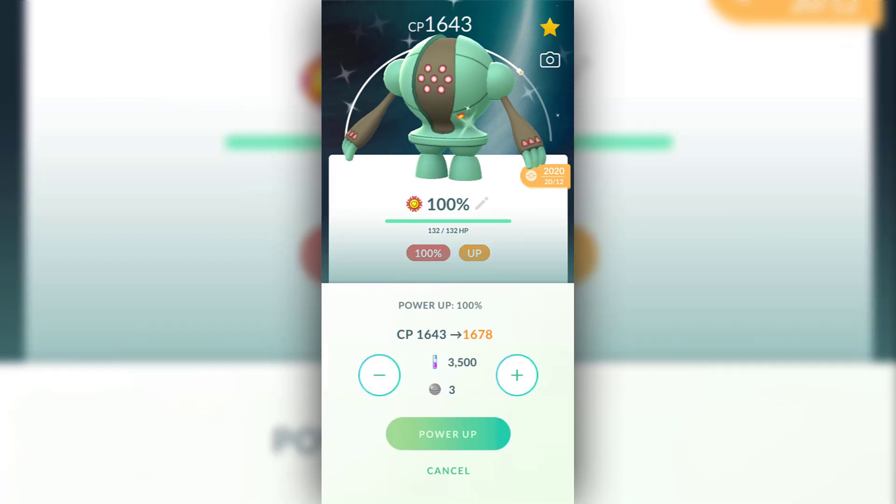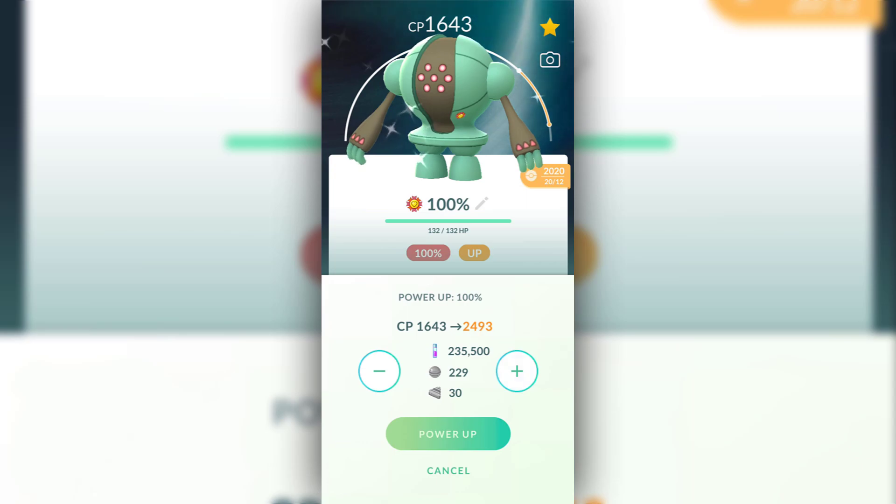Today I want to finally power it up to Ultra League status and it will require 30 Candy XL. You might be asking how I have Registeel Candy XL if I only did one single raid for it — that should be pretty much impossible. But I used Rare Candy XL that I have been getting for the past couple of months and I finally have enough.